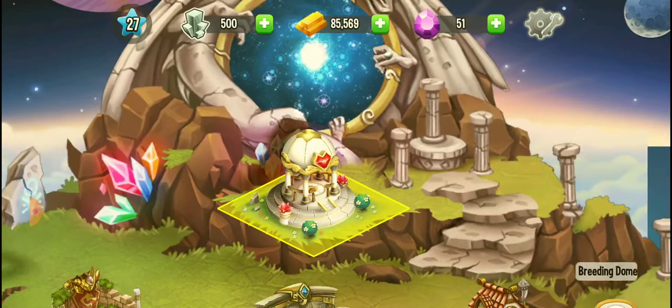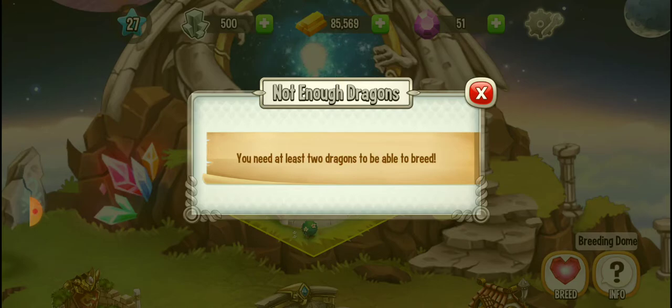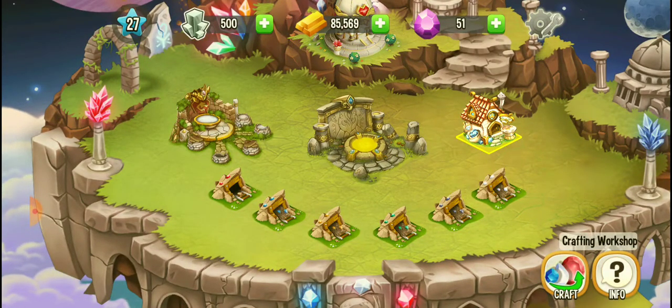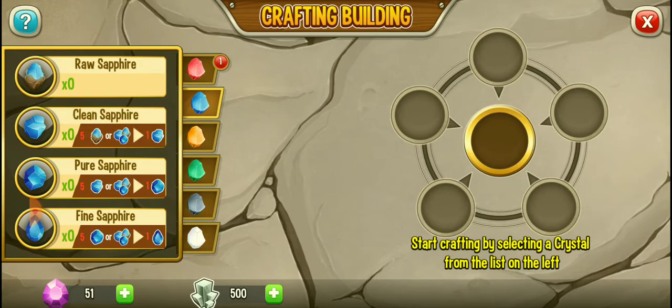Let's check the last part, which is the breeding dome. We need at least two dragons to be able to breed, but we don't have dragons here so we cannot breed. Moving to the crafting workshop — as you can see, we could craft items but we don't have enough material to craft.